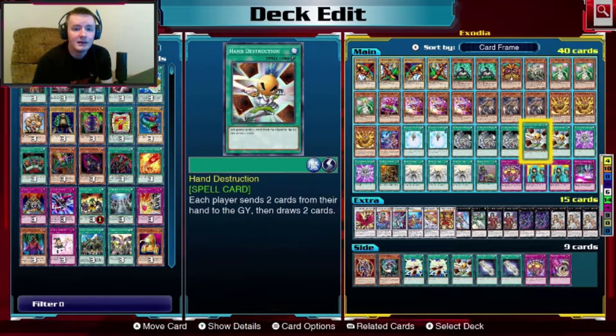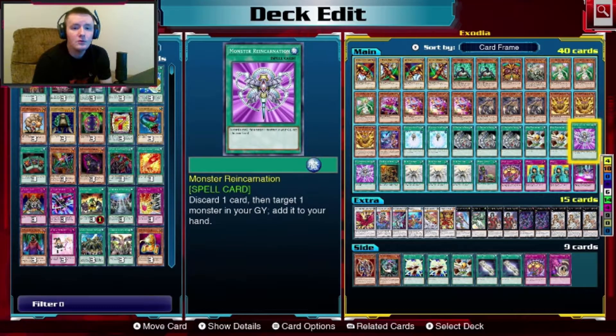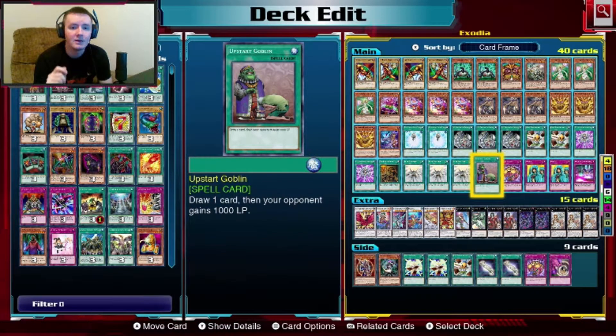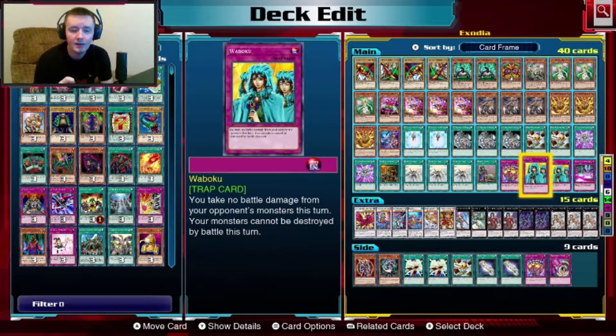Hand Destruction: each player sends two cards from their hand to the grave and draws two cards — pretty decent to help put Exodia pieces out of your hand and get better ones in, then bring them back later. Monster Reincarnation: discard a card, target one monster in your grave and add it to your hand — good for bringing back Exodia pieces. One Day of Peace: each player draws a card and nobody takes damage for either turn. Three copies of Solar Recharge: discard a Lightsworn, draw two cards, then send two cards from the top of your deck to the grave. One Upstart Goblin: draw a card and your opponent gains 1000 life points. Jar of Avarice: target five cards in your grave, shuffle them back into your deck and draw one.